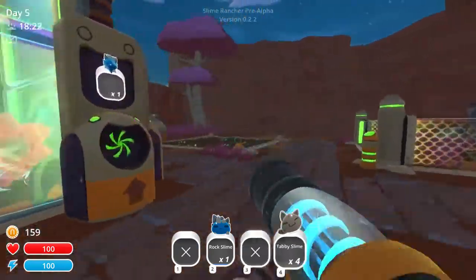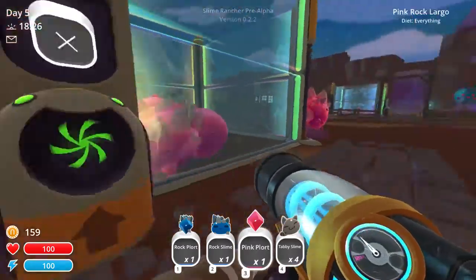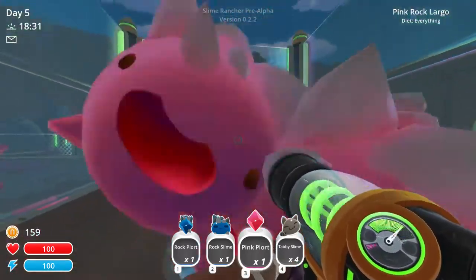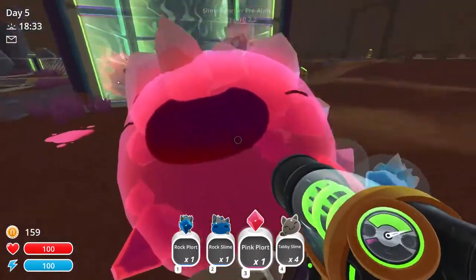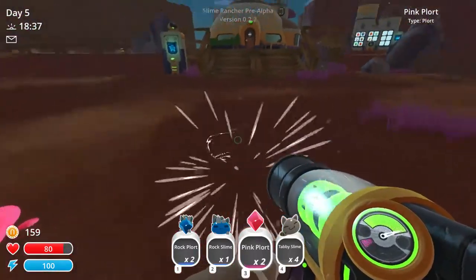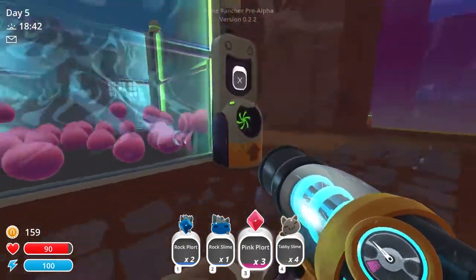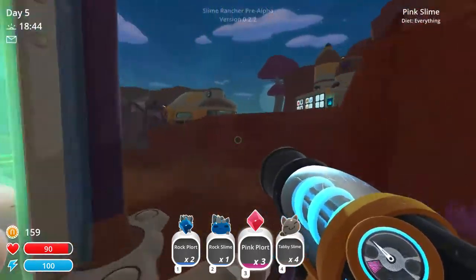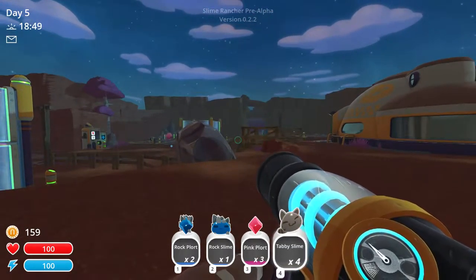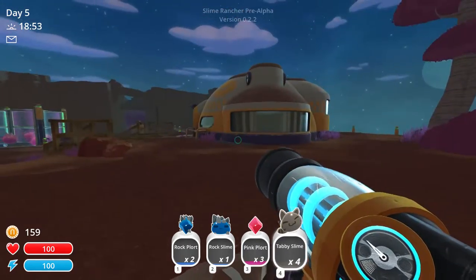These guys haven't given me anything new. We can sell those. You are supposed to go in here — they keep escaping. I don't know if I can go with a higher wall or not; I might have to go with a top shield. But I just wanted to bring you back and let you know that I've got a couple more types of Slimes, and we'll see what they produce.